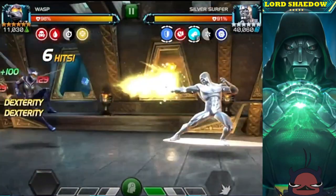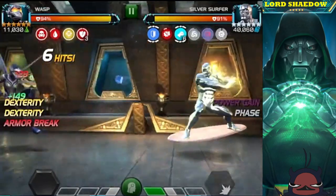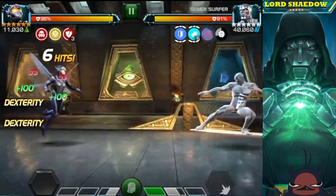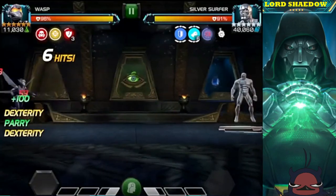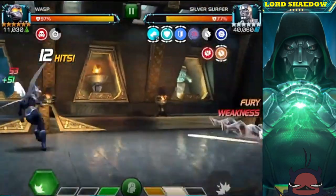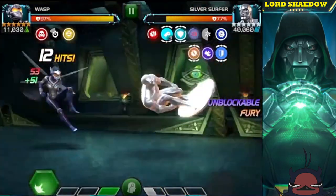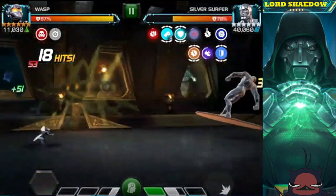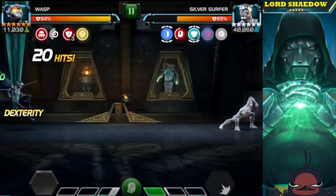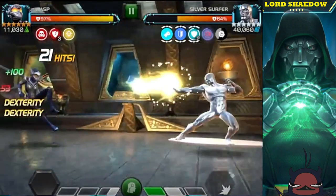Wasp is a great counter to the Life Cycle node, so let me explain what that node is. The defender has a shield that prevents them from being knocked out, so when you get them down to one percent health and you hit them, instead of being knocked out while the shield is active, they're going to heal. To disable the shield, you need to land a heavy. The first time you land a heavy it'll disable the shield for a certain amount of time, but each time you land a heavy the time period where the shield is down gets longer and longer.